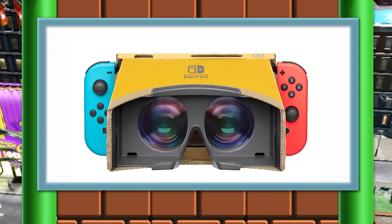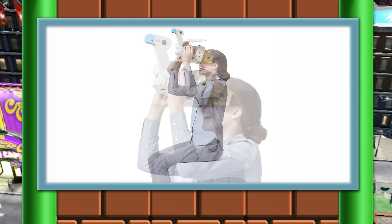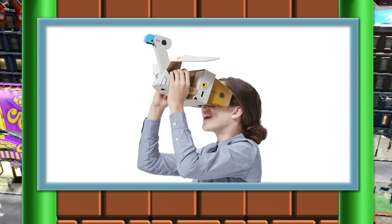The first thing is called the Labo VR Bird. Now the bird looks like a bird — surprise, surprise. It looks like a small attachment that clips onto the front of the VR goggles. My guess is that you get to take the role of a bird flying through the air, which sounds kind of cool. Instead of a bird's beak, it looks like the Joy-Con is placed at the very top. It sounds like it's going to be pretty great, and if you always wanted to be a bird, well, congrats — now you can be a bird.